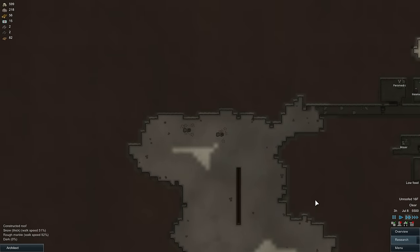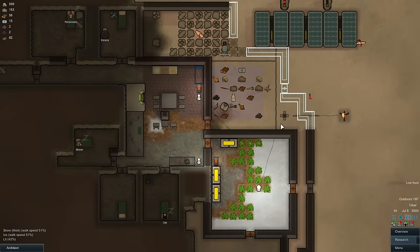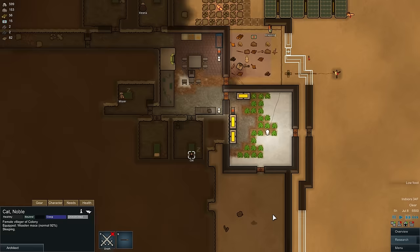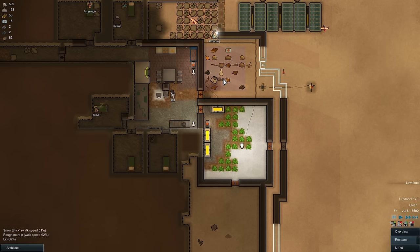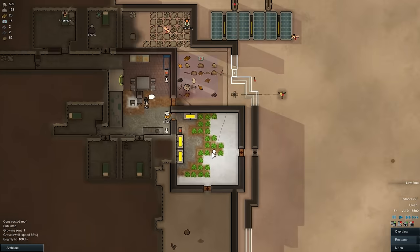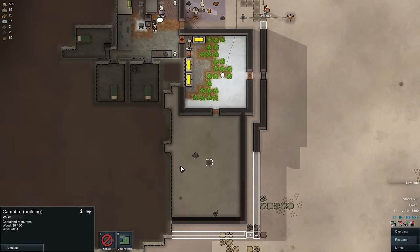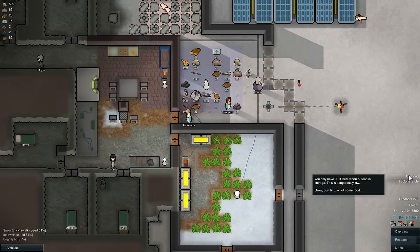Oh, I forgot we got this new place back here. We gotta deal with that at some point. I don't know why I want Cat to do this, but as soon as Cat is awake I'm gonna make her do this thing right here. Cat is not a constructor. Okay, that was a poor choice. I want to melt this area here to see what we're dealing with in terms of being able to lay down a growing zone.